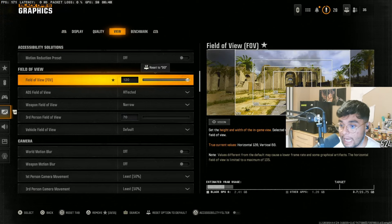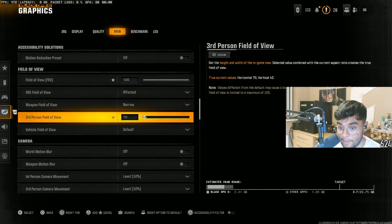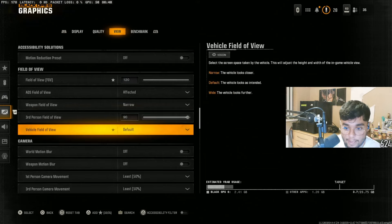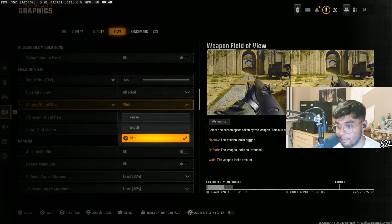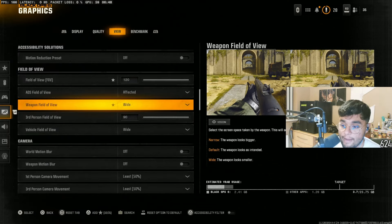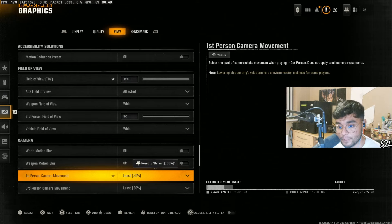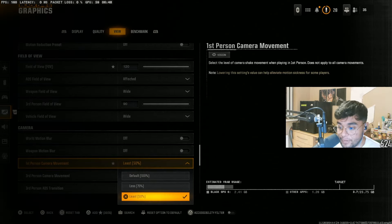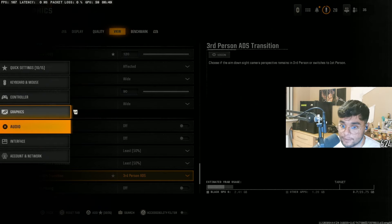For View settings, Field of View maxed out. Have ADS Field of View set to effective. Weapon Field of View — set it to narrow, which makes it look a bit better. World Motion Blur off, Weapon Motion Blur off — very important, otherwise you'll get motion sickness. First-person Camera Movement at 50% — this is really important. At 50% it reduces your head bob. At default, it just bubbles up and down, which is really annoying when you're moving around the map, especially when you're trying to make quick movements.